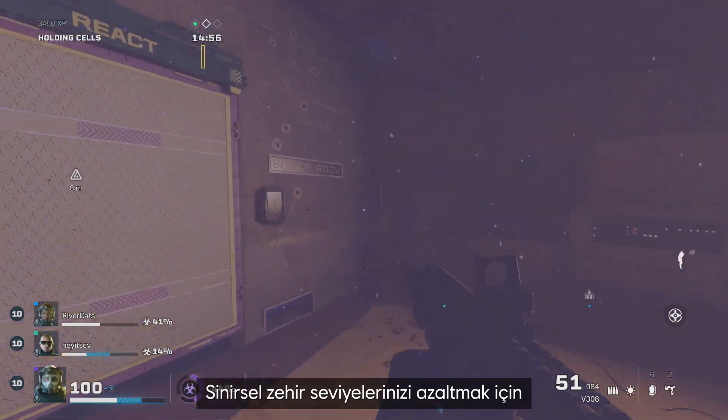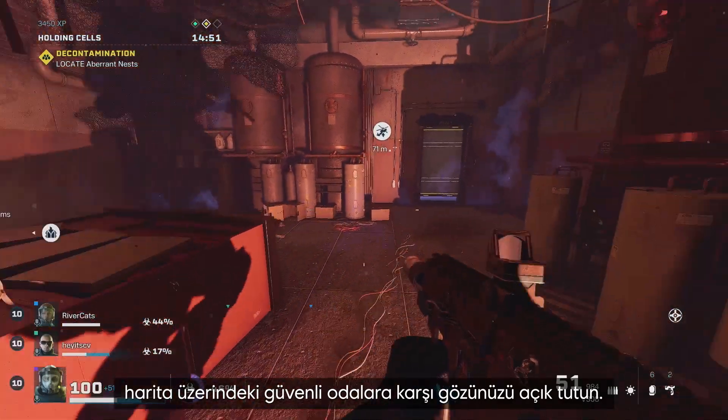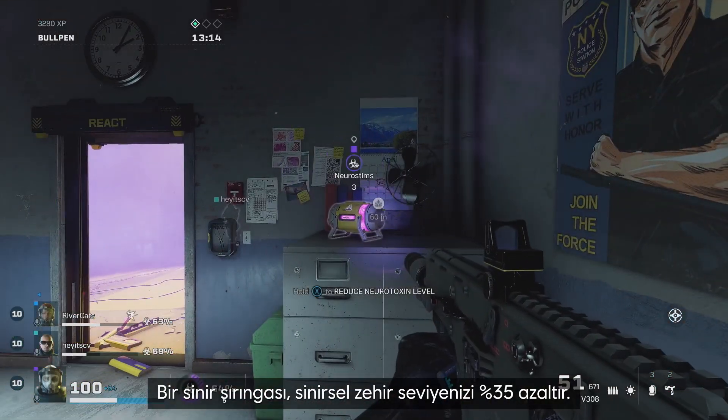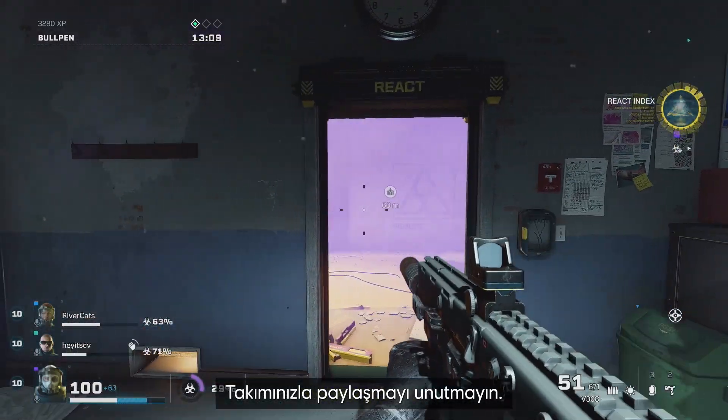Plus, at 100%, you'll see deteriorating screen edges and your HP will slowly drain. To decrease your neurotoxin levels, keep an eye out for safe rooms on the map, which are clear of fog and contain neurostim refill stations. One neurostim shaves 35% off your neurotoxin level — don't forget to share with your team.